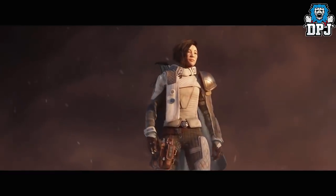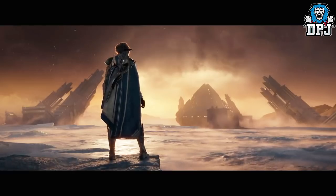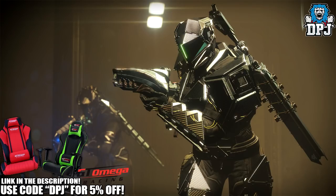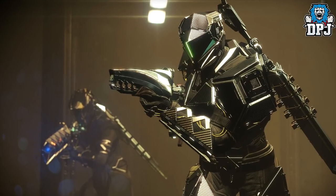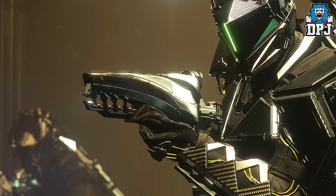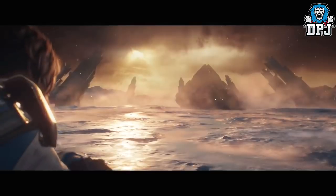Now before we get into the confirmed exotics, last night I was sent an image — you may have seen it, you may not — and it's on screen now. This image is part of the Warmind DLC 2 set on the PlayStation Store. You may be noticing a few interesting things. Firstly, the weapon the Titan is holding at the forefront of this image is one unique looking weapon, and it's the very same weapon Anna Bray has within the Warmind cinematic as you can see on screen now. So what is this weapon?